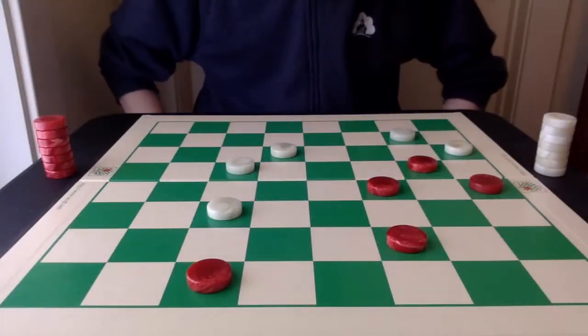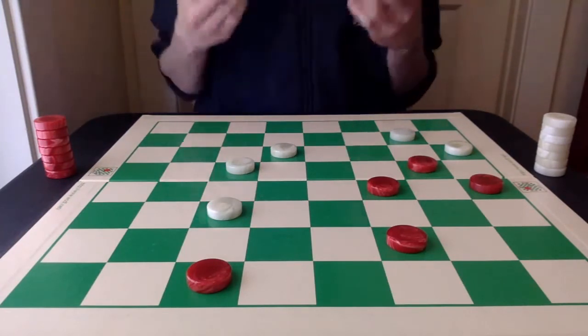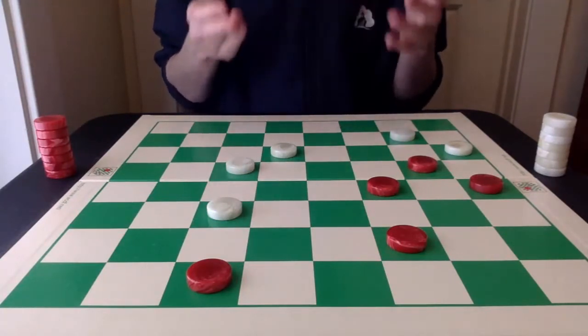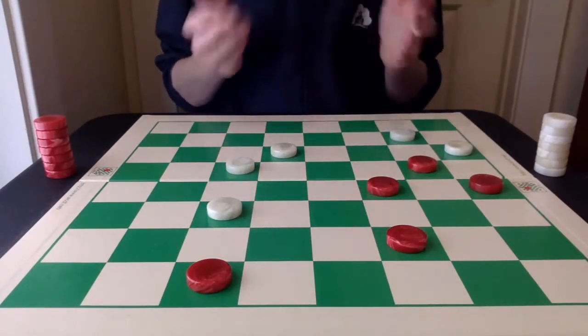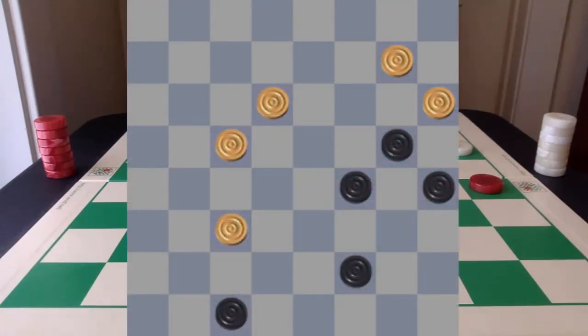At the recent North Carolina State Checkers Tournament, Tim Lafferty shared a position very similar to this. And immediately I recognized what must be done here because I've seen a similar theme before, and here we are to this exact position. This position comes from the 1965 World Championship between Walter Hellman and Derek Oldbury, with Walter Hellman having the white pieces and Oldbury having the red pieces.